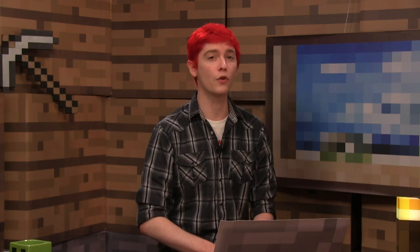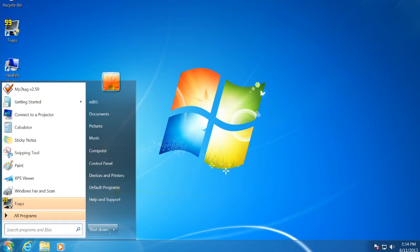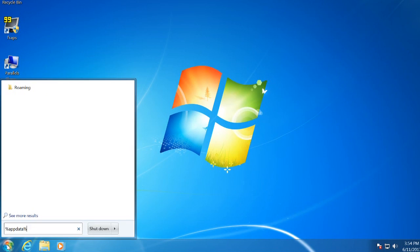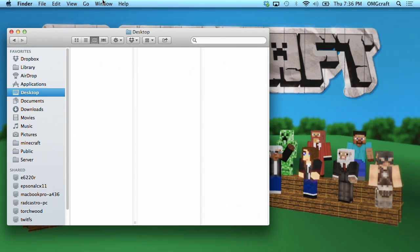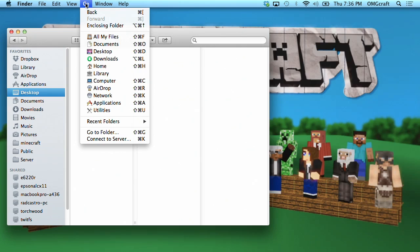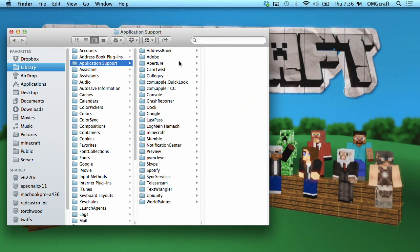First, you'll need to head on over to your Minecraft folder on your computer. On the Windows side, you're going to hit the Windows button, then type in %appdata% — that will take you to the AppData Roaming folder, and then there's a folder named .minecraft. That's where Minecraft lives. On the Mac side of things, you're going to go to your Finder, go to the Go menu, hold down Alt so your Library shows up, click that, go to Application Support, and then down into Minecraft.